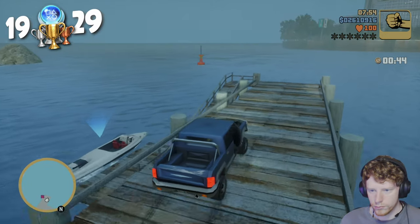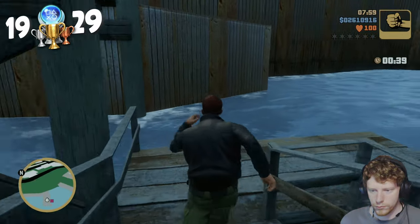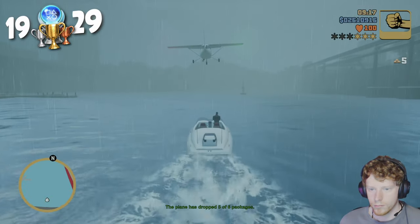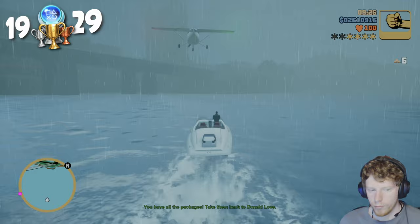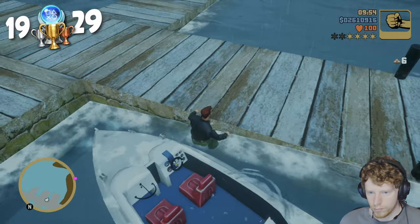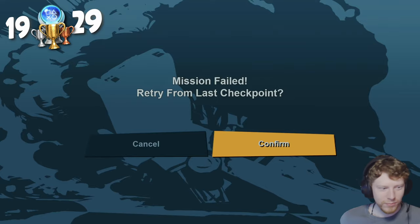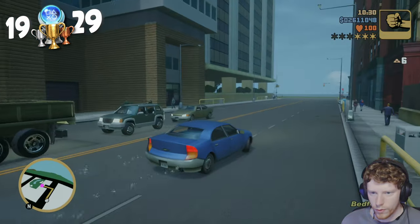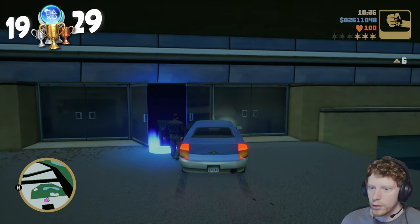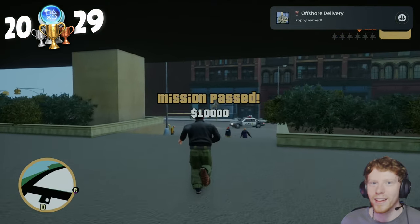I completed the mission A Drop in the Ocean for the Offshore Delivery trophy. I had two minutes before the plane arrives, so I dashed over to the location, jumped in a boat, collected the six packages — which gave me a four-star wanted level — then quickly headed back to land. After one failed attempt, I attempted the mission again. Once the mission was completed, the third and final island, Shoreside Vale, was opened up. Offshore Delivery — hell yeah!